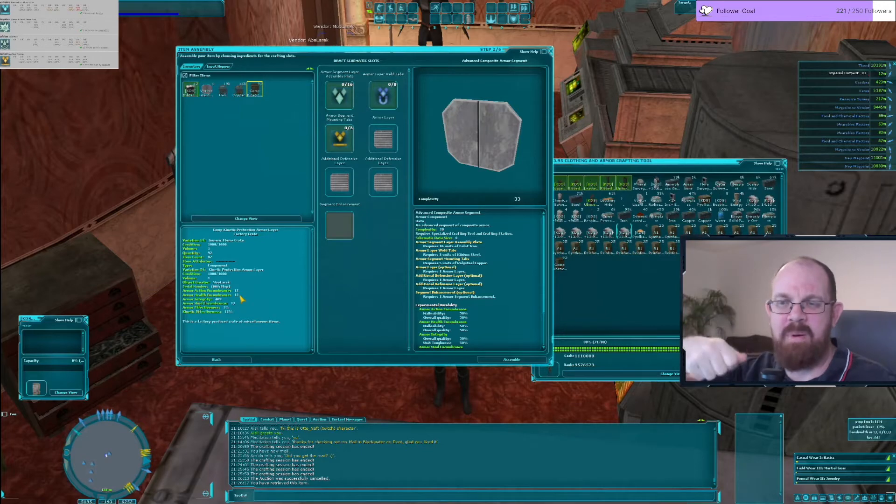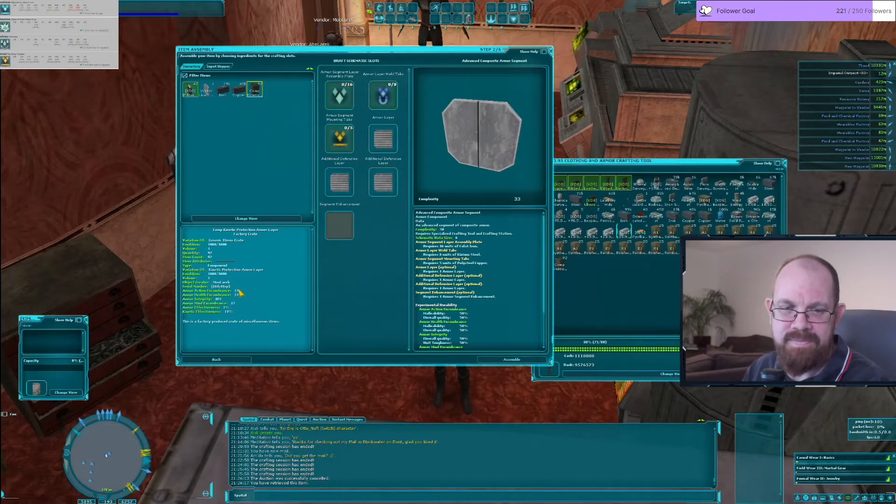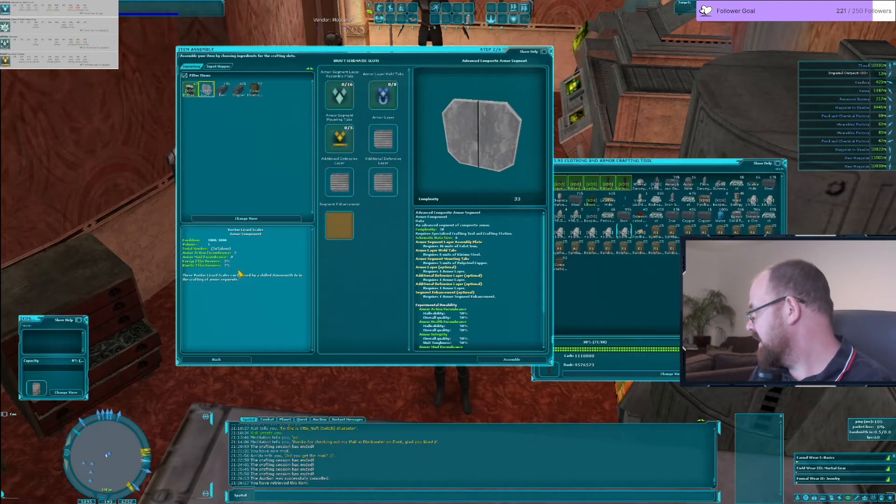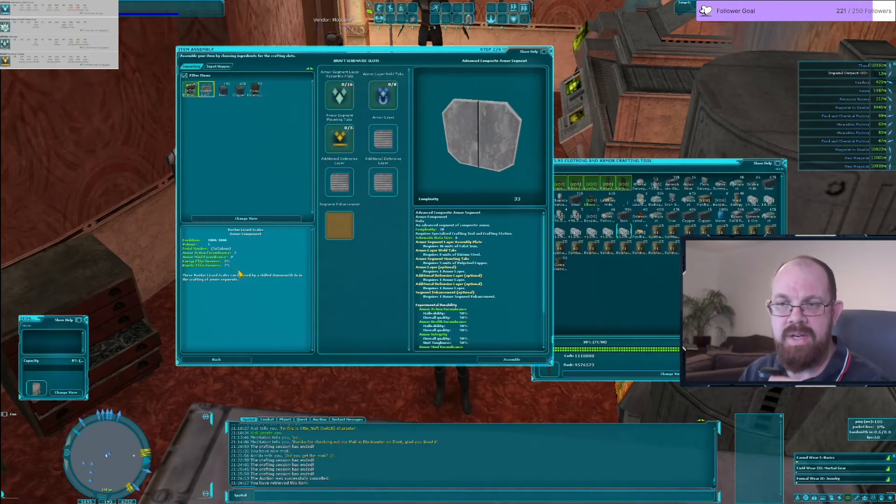The segment is basically sitting in the armor like plates in a game. This is also where you'd add in your Vorator scale to give the kinetic a boost, and your Janta hide. The Vorator scale adds to energy; the Janta hide only adds to the base — we'll come to that in a minute.